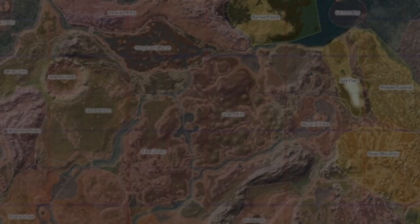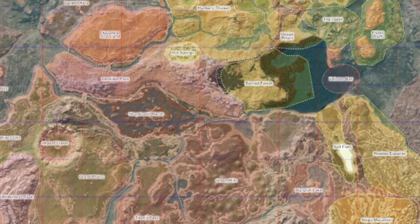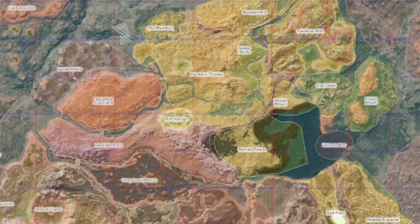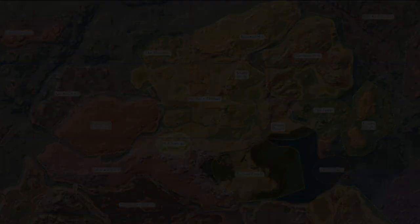Gondwa has a lot of different areas, but to simplify things, I'd like to break it down into four separate zones. The first zone is up at the top of the map — the northern zone — which is everything north of the river that runs through Sharptooth Marsh and past the volcano in Desolate Pass.